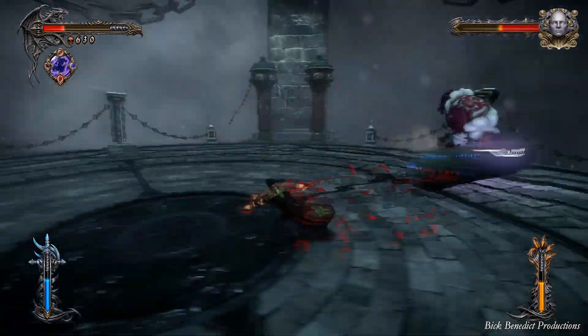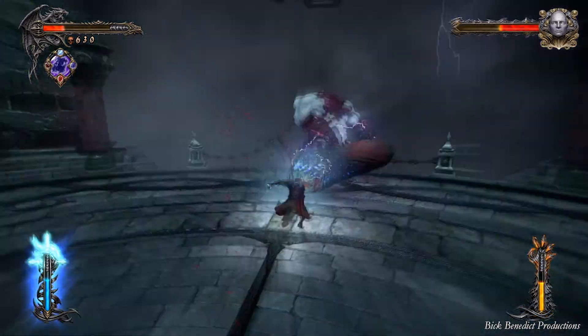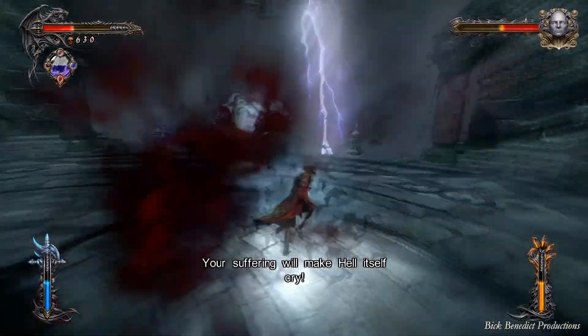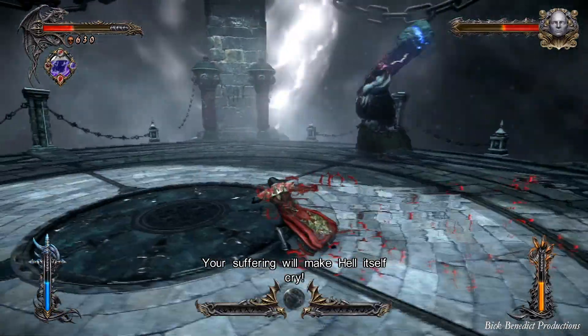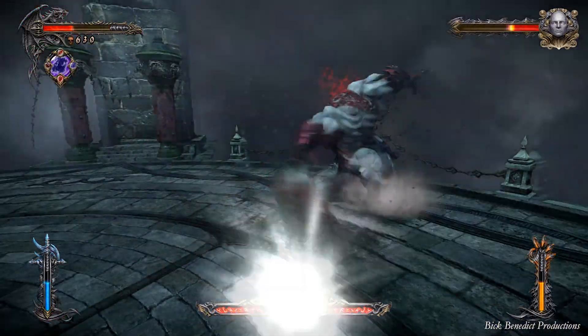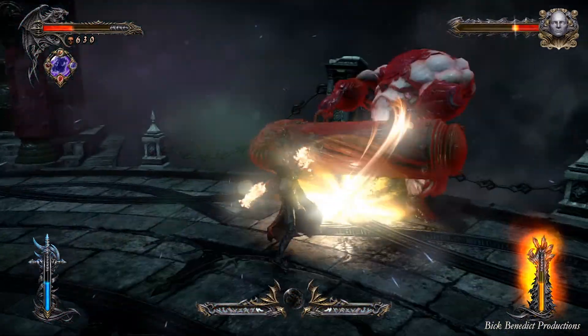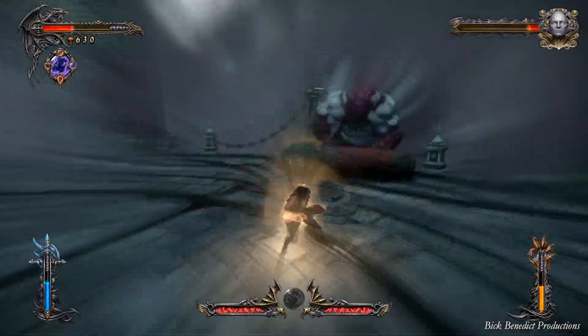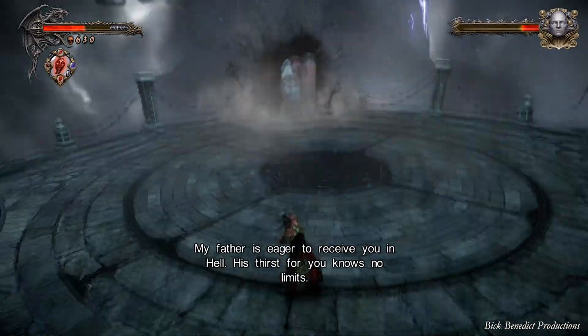This guy is very sluggish. When he has the lightning on his weapon, just evade — get out of the way — and heal yourself as necessary. He also does that lightning splash attack. He'll do a circular one that you need to jump up and avoid, and he'll also have a vertical one that just comes right at you.